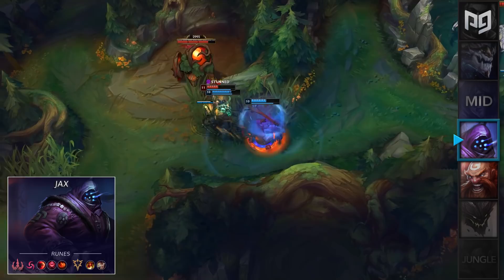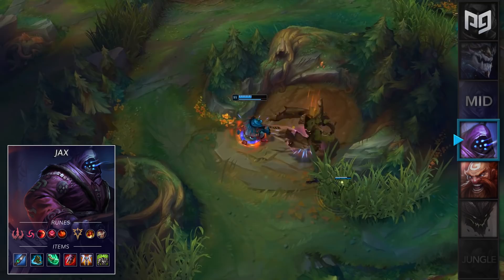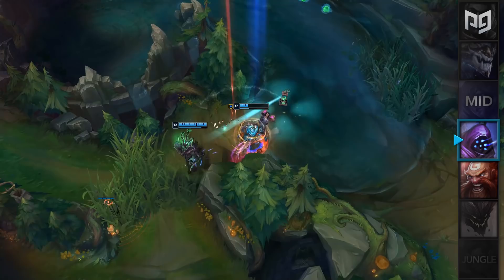Followed by Precision Secondary for Triumph and Alacrity. In terms of items, you'll want to rush a Cinderhulk into Merc Treads, then Spear of Shojin, Sterak's Gage, Guardian Angel, and finish with a Spirit Visage. This build is extremely powerful because you'll literally be unstoppable after you proc your Shojin passive and then your Hail of Blades. Make sure you keep track of your mana and cooldowns because this build can get a little out of hand during teamfights — and make sure you stretch your wrists because you'll be spamming your abilities like crazy.